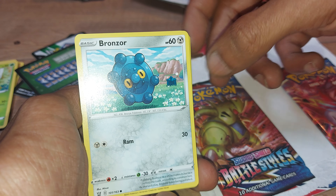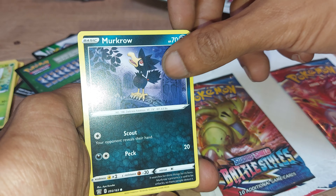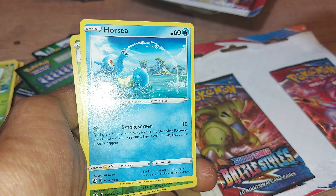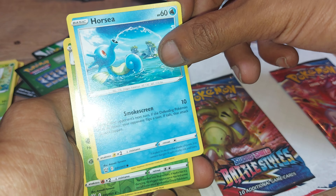Bronzor — 60 health points, Steel type, has a move of Ram. Murkrow — Darkness type, has two moves: Scout and Peck. Horsea — 60 health points, Water type Pokemon, having a move of Smokescreen.